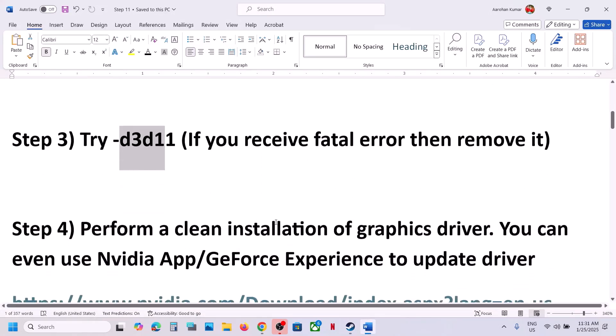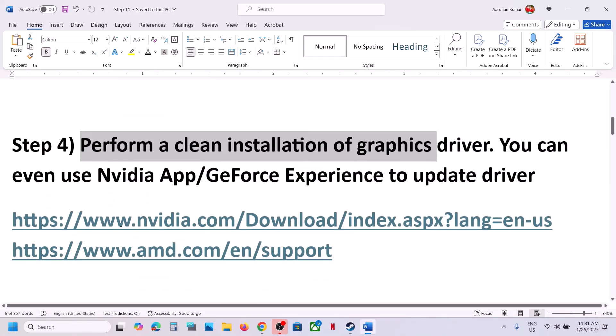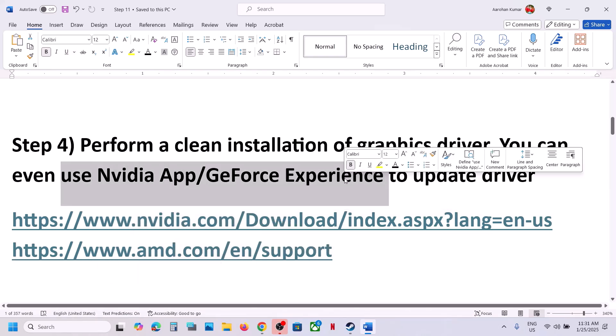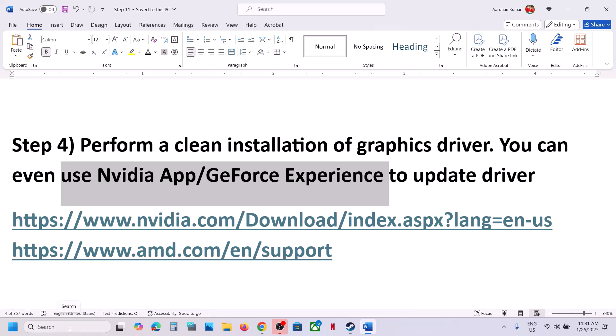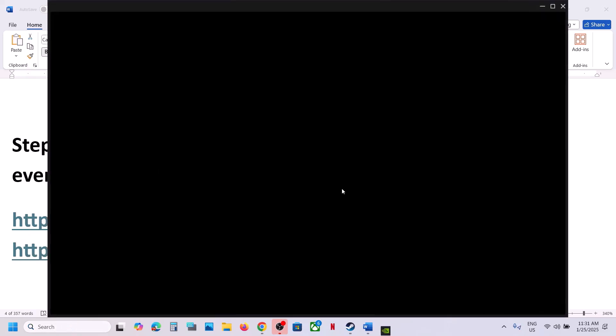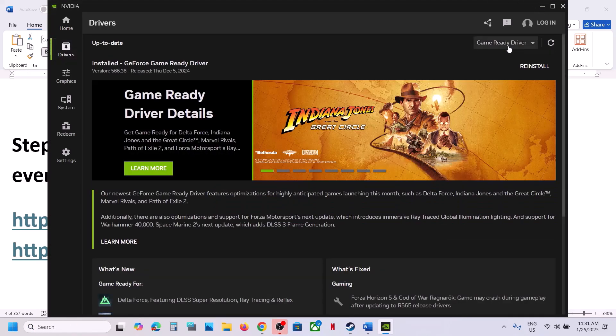The next step is to perform a clean installation of your graphics card driver. If you have an NVIDIA card, go to the NVIDIA website; if you have an AMD card, go to the AMD website. If you have the NVIDIA app or GeForce Experience, you can use those applications to update your graphics card driver — open the NVIDIA app, go to Drivers, and update from there.